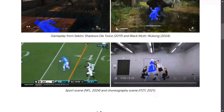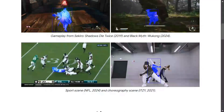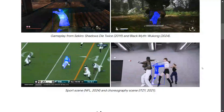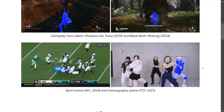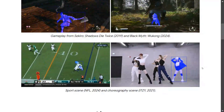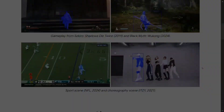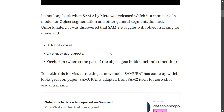In terms of crowded audiences, fast-moving objects, and occlusion, Samurai has beaten everything and looks great for zero-shot object tracking. When SAM2 was released, its major pain points were exactly these — crowds, fast-moving objects, and occlusion. When part of an object goes behind something, SAM2 struggles, but not Samurai.